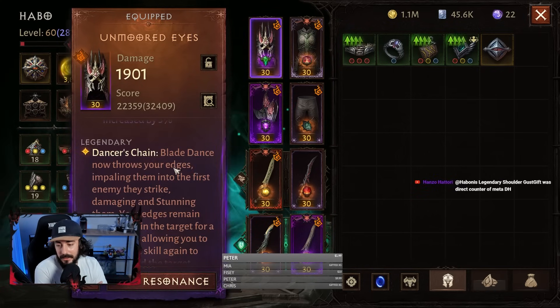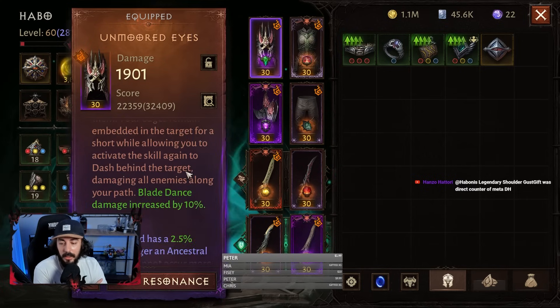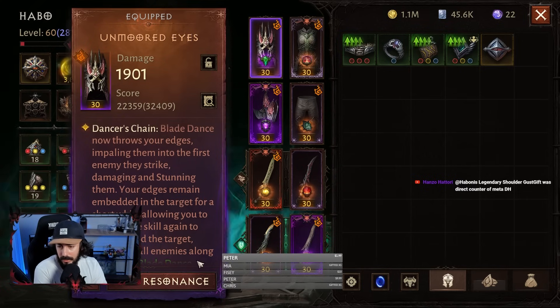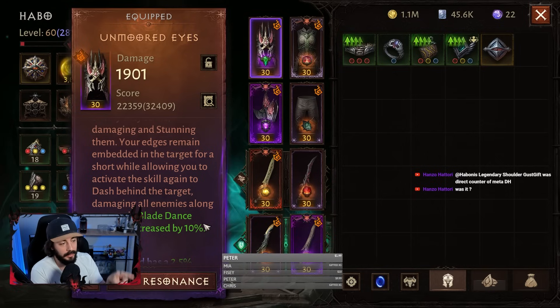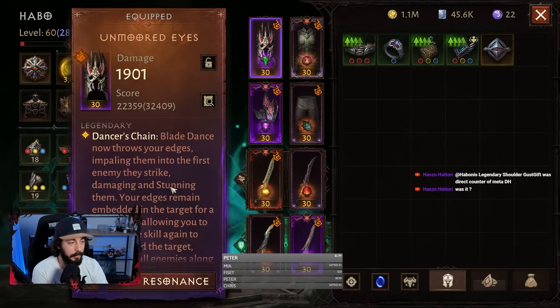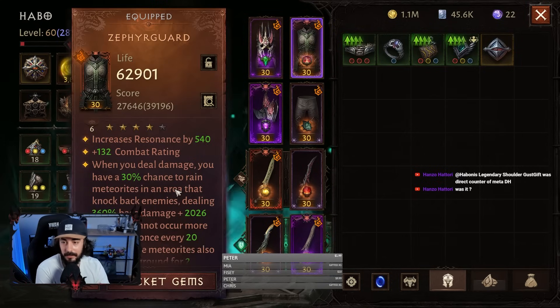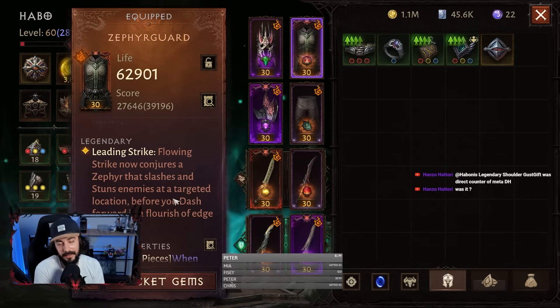For legendary items, let's take a look at all of them. The headpiece is Unmoored Eyes — Blade Dance now throws your edges, impaling them into the first enemy they strike, damaging and stunning them. Your edges remain embedded in the target for a short while, allowing you to activate the skill again to dash behind the target, damaging all enemies along your path. It requires some practice; it's not the easiest skill to use. For the chest we have Zephyr Guard — Flowing Strike now conjures a Zephyr that slashes and stuns. That's why we are using it.